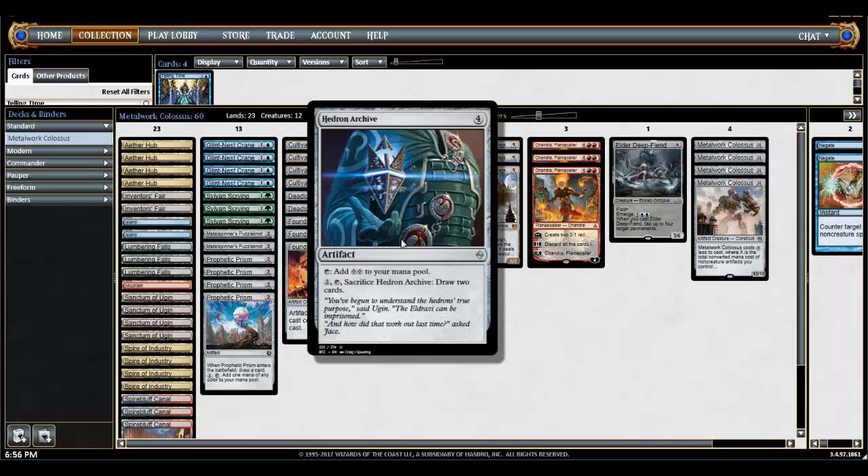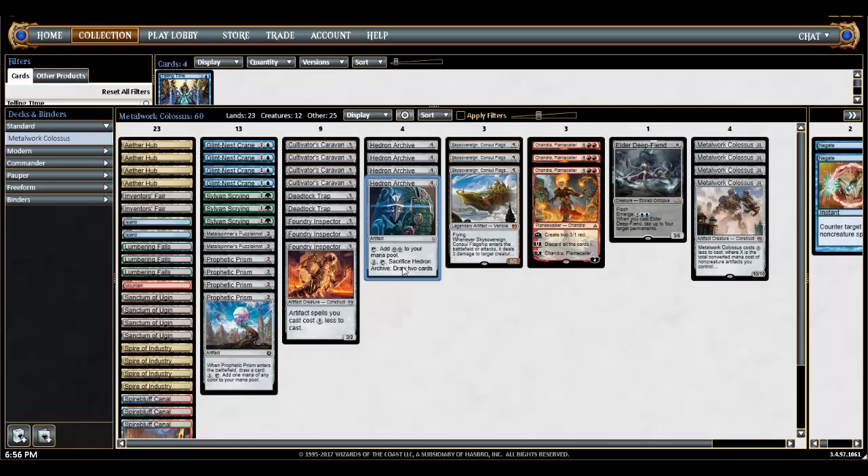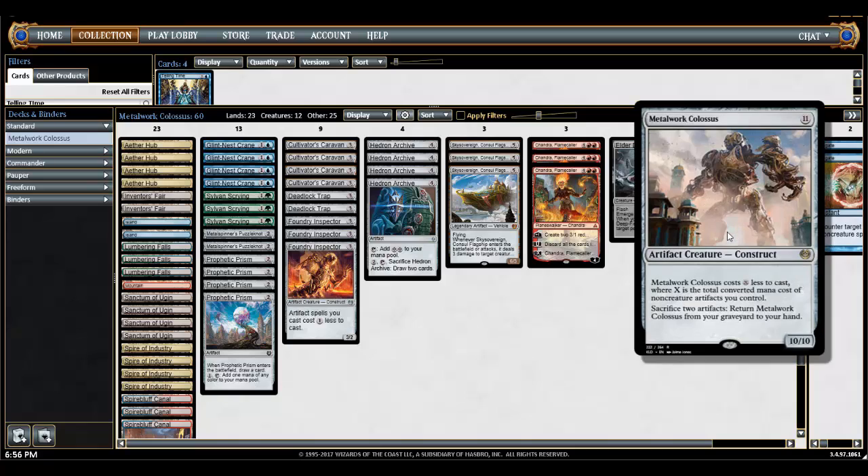It doesn't let you play a lot of cheap zero or one mana artifacts to accelerate cost reduction, but when you play a few permanents, that reduction is greater. The scaling works a bit differently, but that's effectively what the deck is synergized around — making this cost as little as possible, or zero. It also has some attrition, because you can sacrifice two artifacts to return it from your graveyard to your hand.